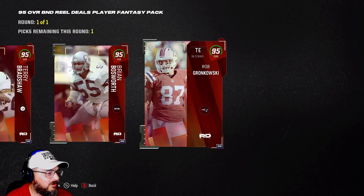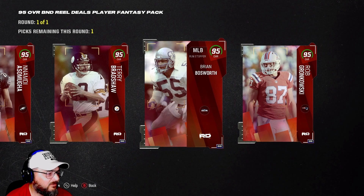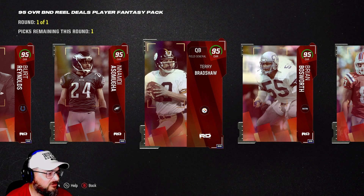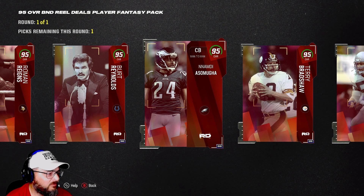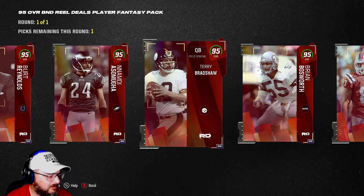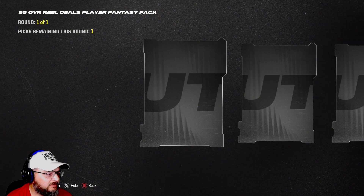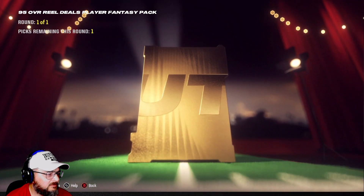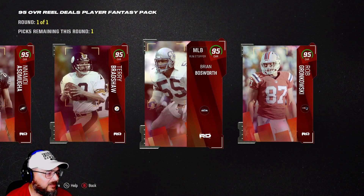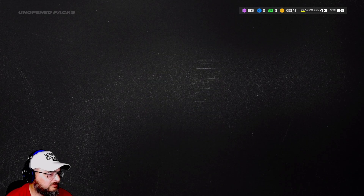Let's open up the B&D one. We got Gronk already and now we got Reigns. I kind of want to go Bradshaw to get his tokens and then Asamoah for the one that can be sold later. We can quick sell Terry later. I think that's what we'll do — that way we can get his tokens in case we'd ever want that one, not likely though. This one's sellable. I think Asamoah is probably the best one to get out of here, then Gronk.